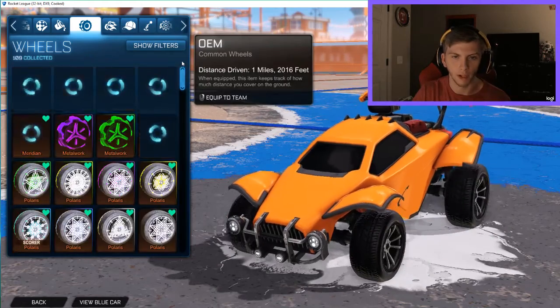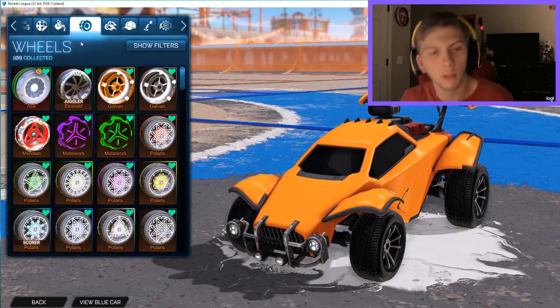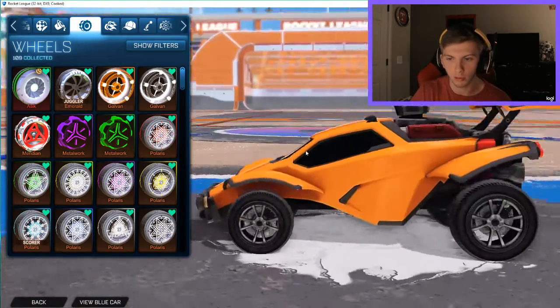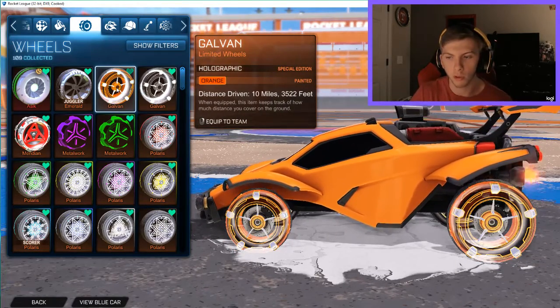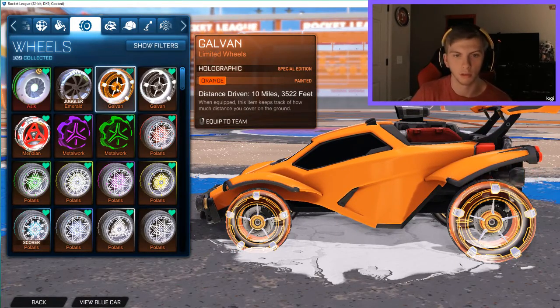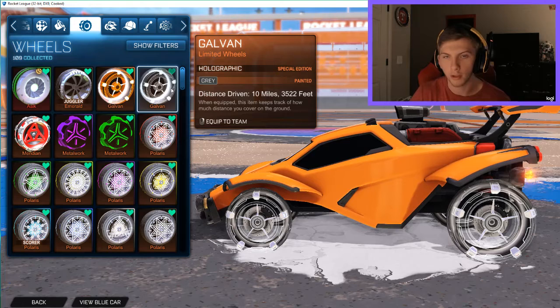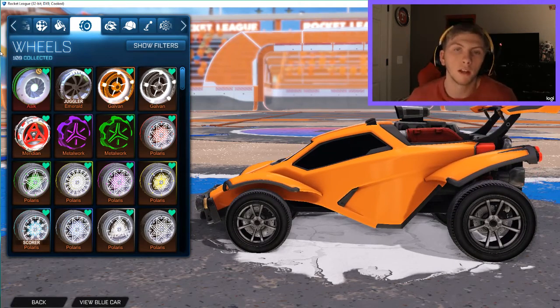I have some awesome wheels you guys are going to love. Starting off with the Holographics: we have the holographic orange wheels — let me turn my car to the side so you can see this better. I love these wheels, they look awesome. Then we have the gray Holographics. I'm looking to get more, so if you'd like to trade and give me some more I'd definitely be down for that.